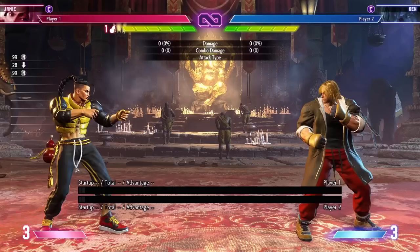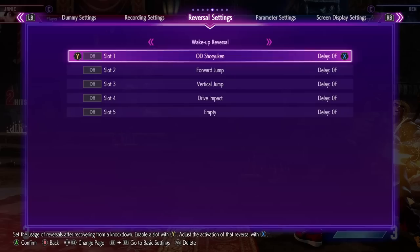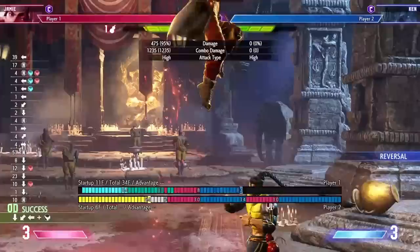First things first: doing dive kick on oki in the corner. This can work mid-screen too, but I want to show a quick application. I'm going to set Ken to do wake-up DP — right there, the DP whiffs. You can punish it here if you manage to get it to whiff, and you can go into whatever combo you want after.